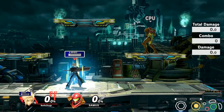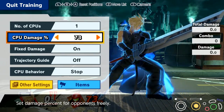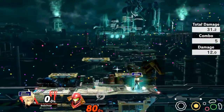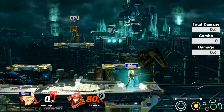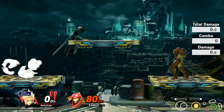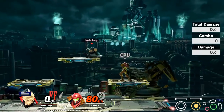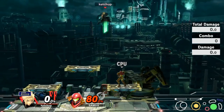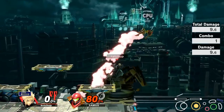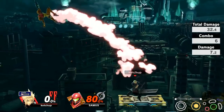In terms of kill options, Cloud has a few with Limit. For example, at around 80%, Finishing Touch is an option to get a kill, and at lower percents as well. You can go for Climhazzard if they go really high up. I also find it useful to do a short hop into down air and then fast fall into it — but you have to wait a little before you fast fall. So short hop, down air, wait a little, then fast fall. If you time it correctly, you get the landing hitbox while also fast falling, making it harder to defend against.